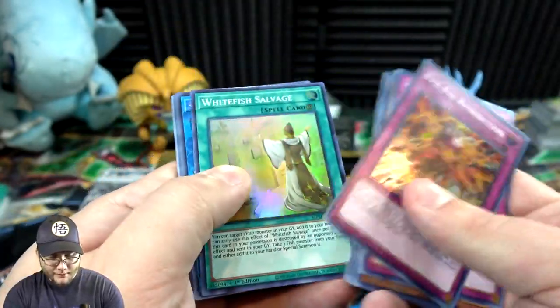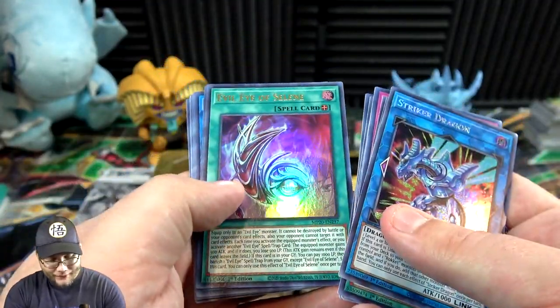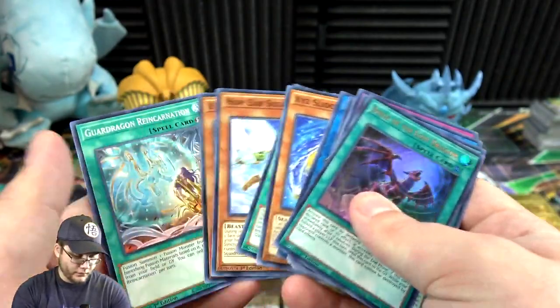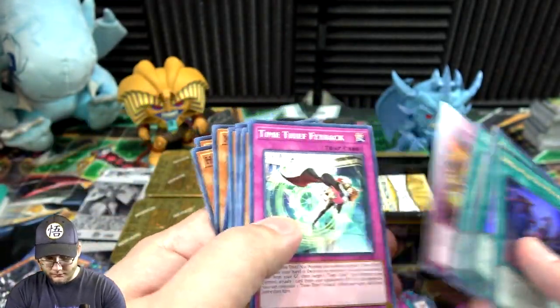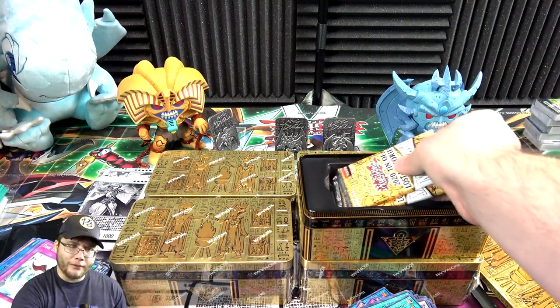Retribution. Salvage, Striker Dragon — okay now that's a pretty cool one for sure. Evil Eye of Selene and then Dirge of Lost Dragons. Yeah that Salvage card — we're getting a few of that one for sure. That one is not very rare.